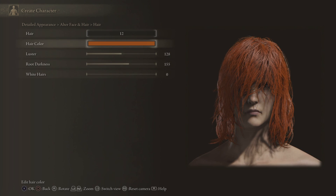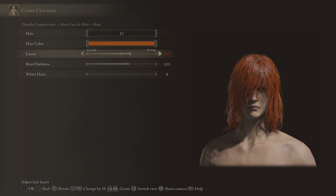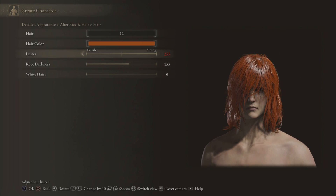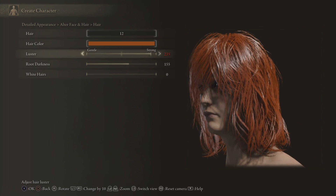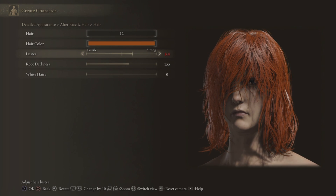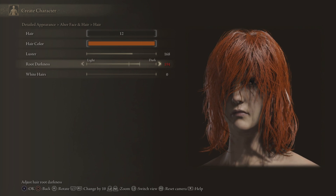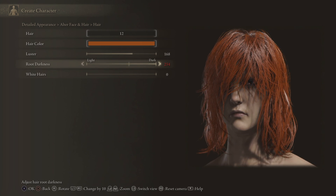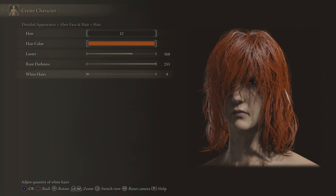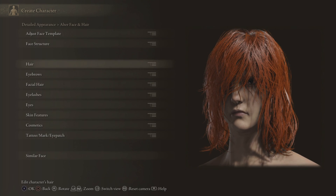Luster — what does that mean? Does that mean how long our hair is? It doesn't seem to be changing much — seems to be getting a bit shinier. Is that what luster means? That's actually embarrassing that I don't know what the word luster means. I think it makes it shinier, so we'll tone it down a bit because it's a bit too shiny. Root darkness — we'll have very dark roots I guess. And white hairs — we'll give her a few white hairs even though we've selected the young option. You'll never notice them because I only put in about nine. I like this hairstyle so far.